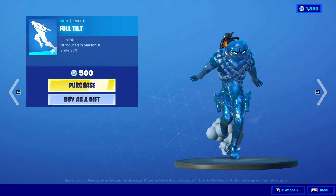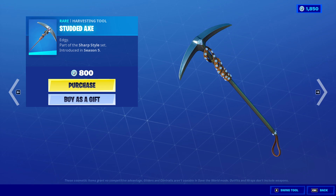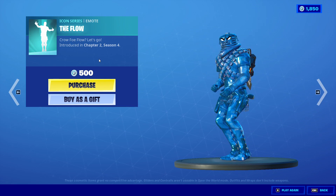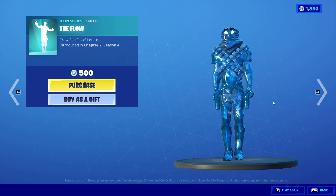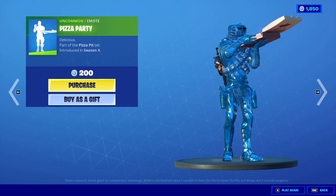We got the Full Tilt emote for 500 V-Bucks from Season X. Next we got Starter X at 800 V-Bucks from Season Five, and we got the Flow emote for 500 V-Bucks from Chapter Two Season Four. Also Pizza Party for 200 V-Bucks from Season X.